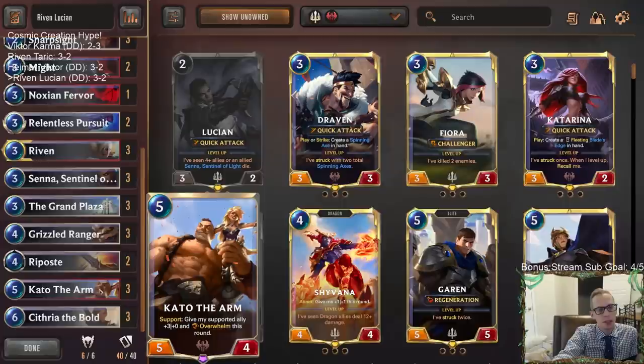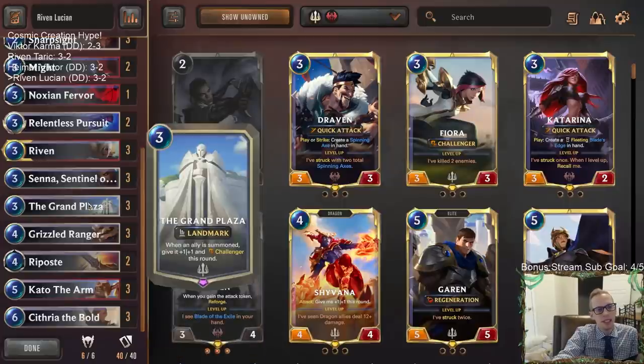Kato and Cythria seem a little expensive honestly with this deck — it's kind of weird. You do want a lot of cheap units with Grand Plaza because you just want to play cheap summoners or cheap Challengers and go after them.